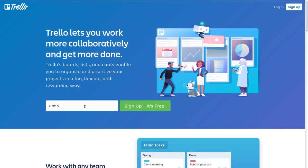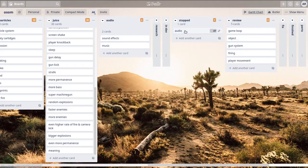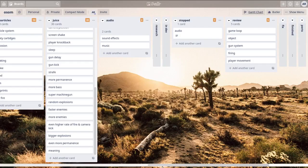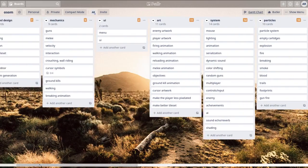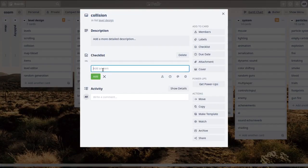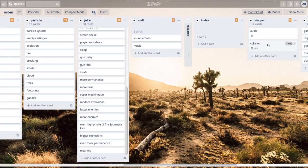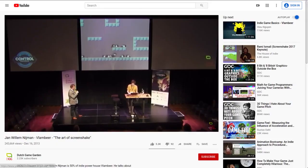What I needed to do was make a Trello board, so that's exactly what I did. I made a new board for the game and added a bunch of things I need to work on — mechanics and all the stuff the game is going to include. There's a lot on there so it's going to take a while, but I'll have the link to the public board in the description below.